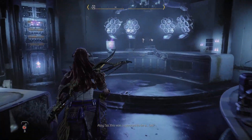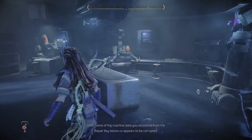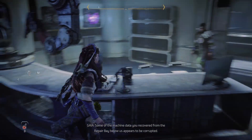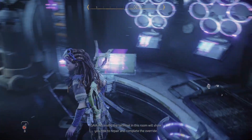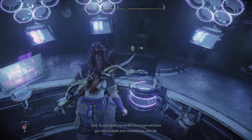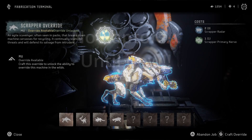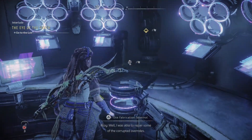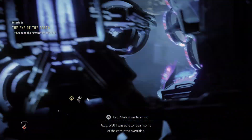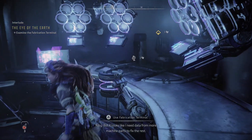Some of the machine data you recovered from the repair bay below us appears to be corrupted. Accessing the terminal in this room will show you how to repair and complete the override. Raptors. Scavengers. I was able to repair some of the corrupted overrides, but it looks like I need data from more machine parts to fix the rest. My initialization is complete.